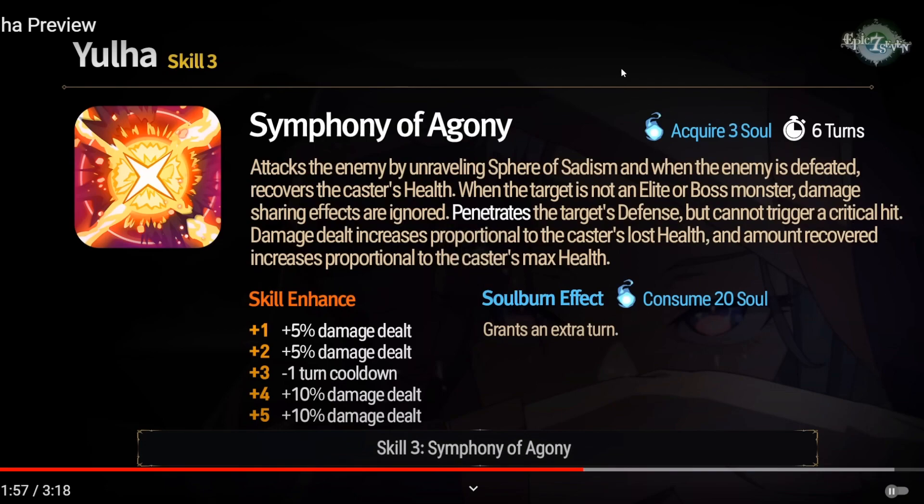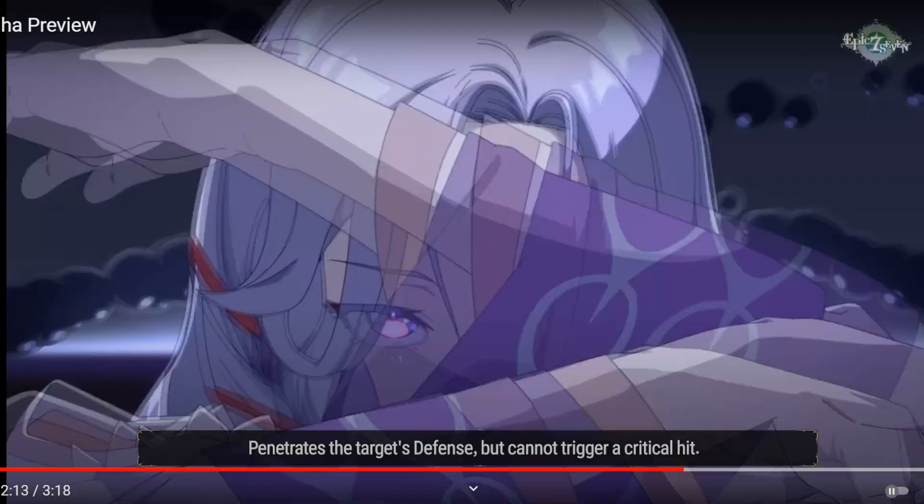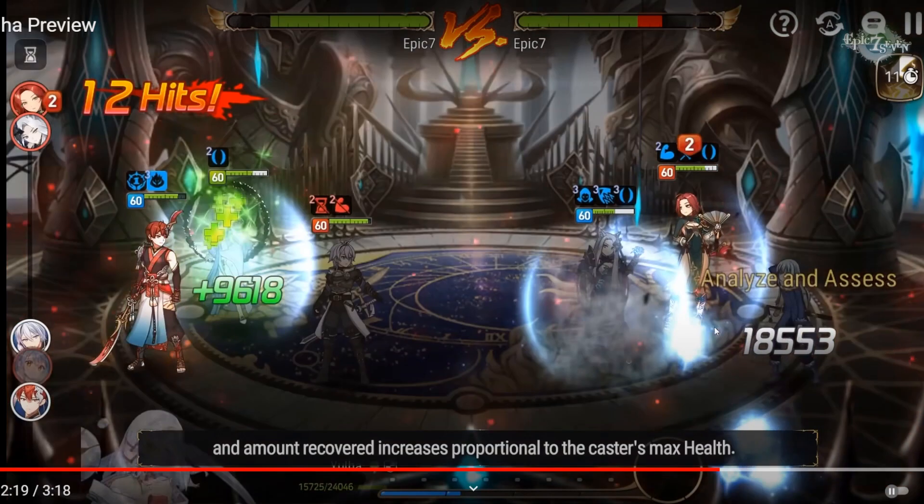Skill 3. As long as she always reflects, I think it's okay. Symphony of Agony - attacks the enemy by unraveling a sphere of sadism. When the enemy is defeated, recovers the caster's health. When the target is not an elite or boss monster, ignores Aureus. That's pretty strong. It's like a Blood Moon Haste thing, but cannot trigger a critical hit. Damage dealt increases proportional to lost health, and amount recovered increases proportional to max health. Is this going to be another ridiculous true damage one-shot skill? Penetrates the target's defense but cannot trigger a critical hit. Yeah, it's another ridiculous one-shot skill.